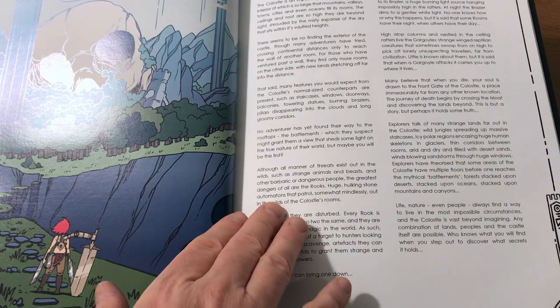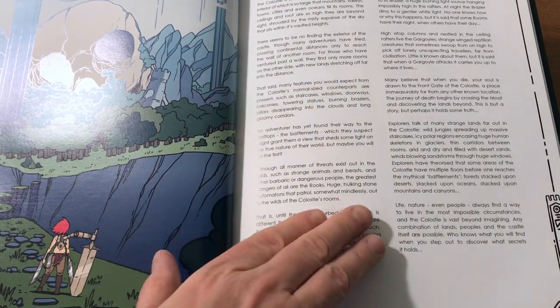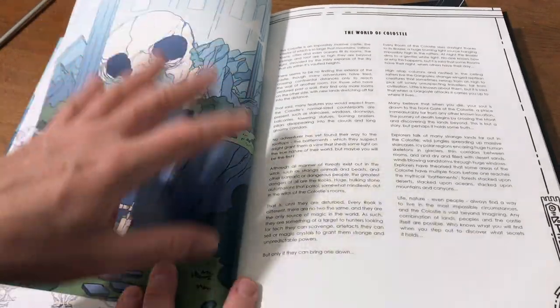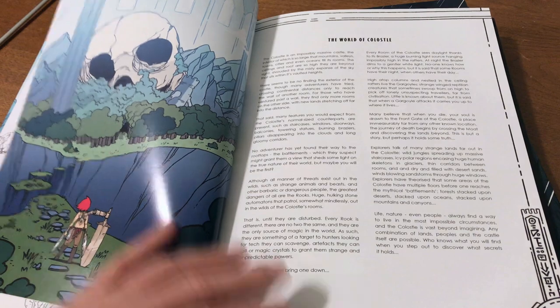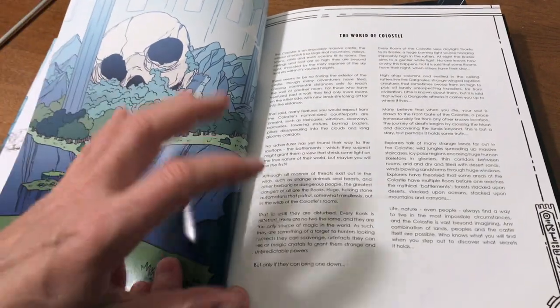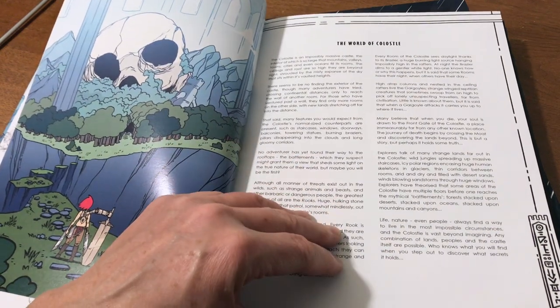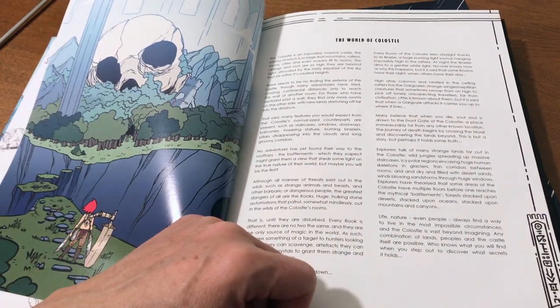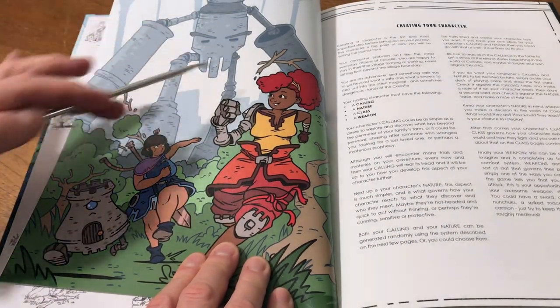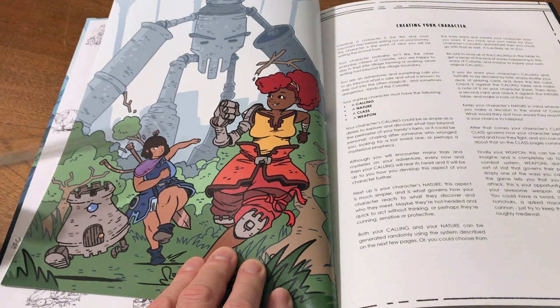The world is described as a place where no adventurer has found the exterior of the castle, though many have tried. It is surrounded by threats such as strange animals and beasts, as well as the greatest danger: the rooks. These are huge, hulking stone automatons that patrol somewhat mindlessly out in the wilds of Colossal's rooms. If you disturb them, you can encounter them, have combat with them, and attain magic from them — they are the only source of magic in this world.